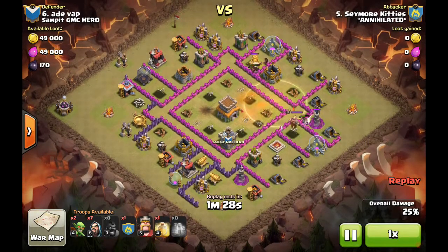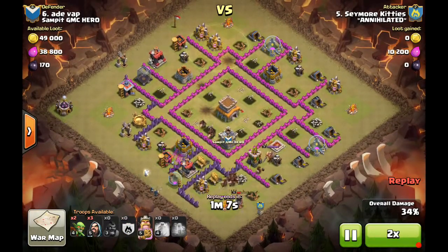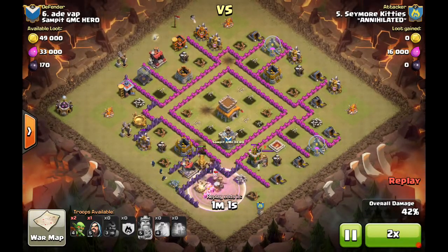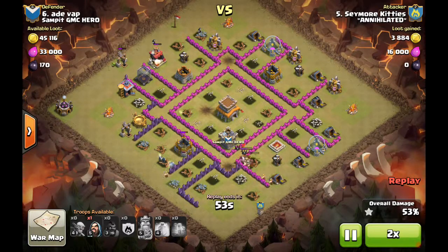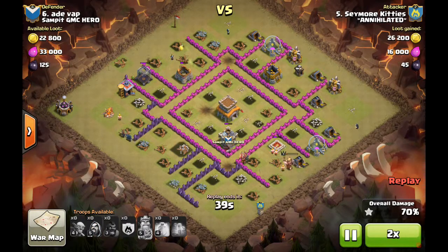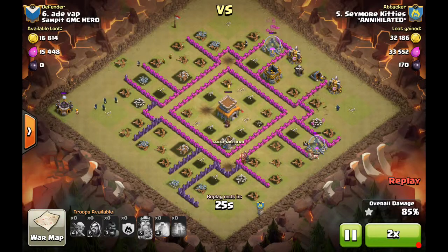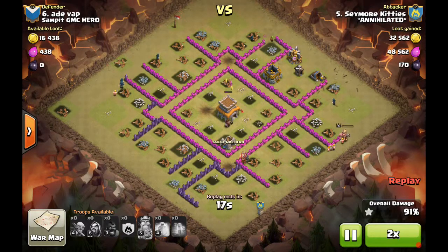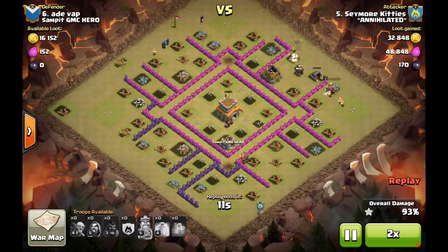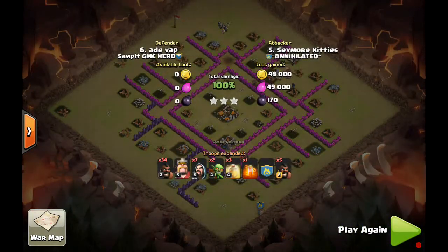Now it's just a matter of managing that last heal spell. There are still quite a few defenses left — the hogs are in the heal spell, they get that archer tower down. He brings clan castle hogs that go around and do their thing, backed up by the BK and wizards. The rest of the defenses go down really quick, but there's only one hog left. It's going to be up to his backup kill squad to take care of the rest. Luckily that hog jumps the wall and starts going to work on the town hall while everything else is stuck outside — and those two lonely little hogs are enough to take the town hall out. Another nice three-star attack — 39 hogs by Seymour Kitties. Good job.